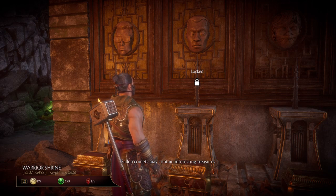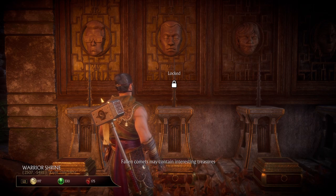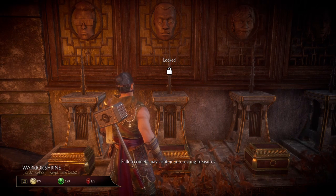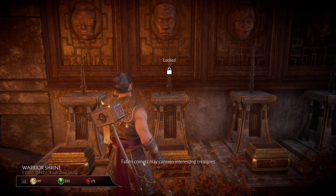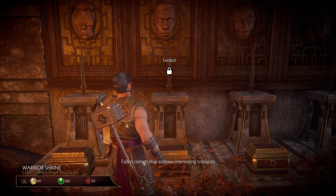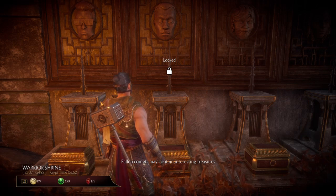Then you come back to the Crypt, to the respective champion's image on the wall behind the pedestal, and you put the head on that spike. This will unlock the chest at the base of the pedestal and also unlock another area of the game in the Crypt, which gives you a heap of really cool stuff.